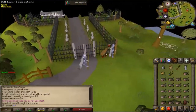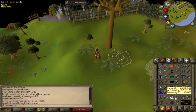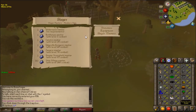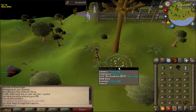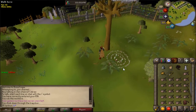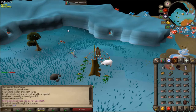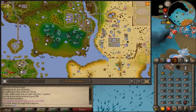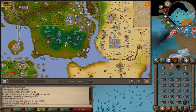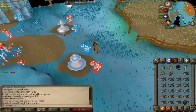The next Slayer master is Chaeldar, located in Zanaris. The requirements are 70 combat and completion of the Lost City quest. You can get there via fairy rings or through the shed in Lumbridge swamp. If you've completed Lost City, you'll have a Dramen staff and can access Zanaris through the Lumbridge swamp shed.